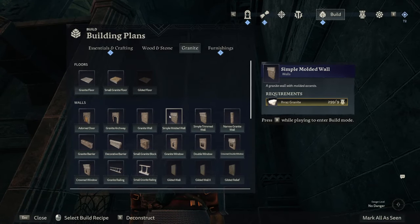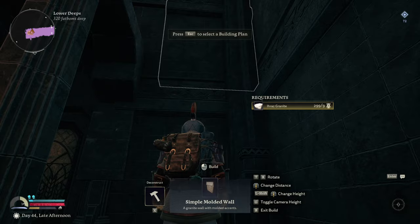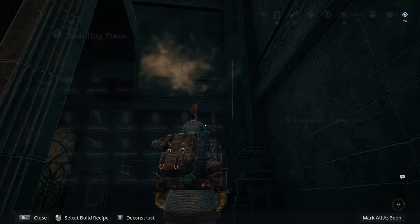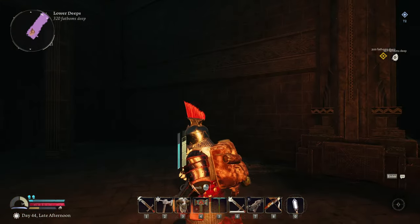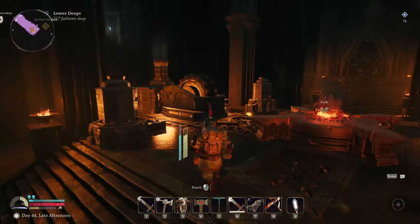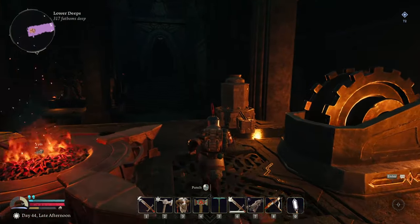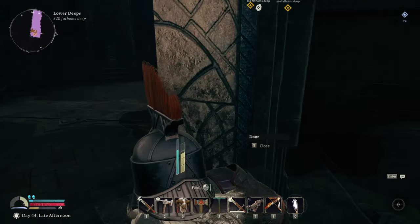I'm a bit OCD when it comes to this - you'll notice that if you've watched any of my build videos. That one looks squared off now - we're going to have the entrance going this way. I might actually start building out of the standard stone for a minute, because over in this corner we wanted this to be the building and living area. So I'm going to come in here and do the second layer out of wood.